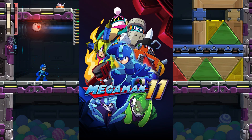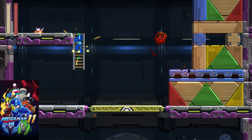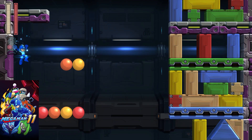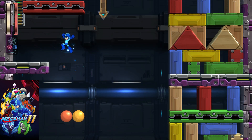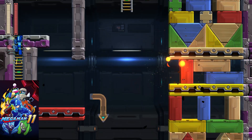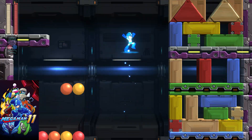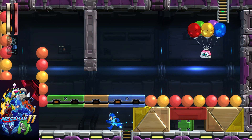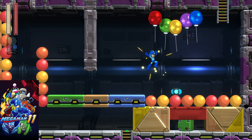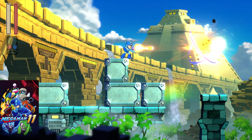The runner-up is Mega Man 11, released in 2018 for the Nintendo Switch, PC, PS4, and Xbox. As of the recording of this video, this is the newest Mega Man game. 11 marked the series' return with a modern twist. The game introduced a double gear system, allowing players to slow down time or power up attacks, adding a new layer of strategy to the classic formula. With updated graphics, a polished soundtrack, and continuing to deliver challenging stages, it blended nostalgia with fresh gameplay mechanics. The emulator you want to use is the Nintendo Switch emulator Ryujinx.